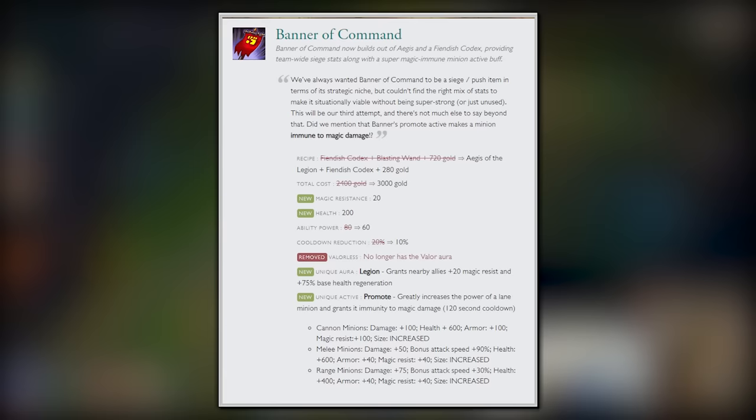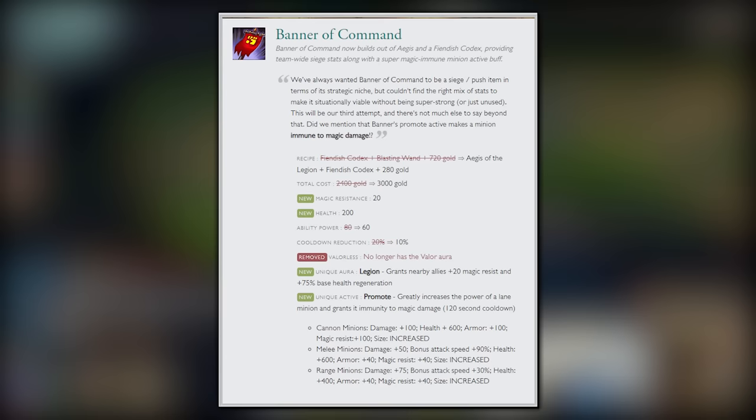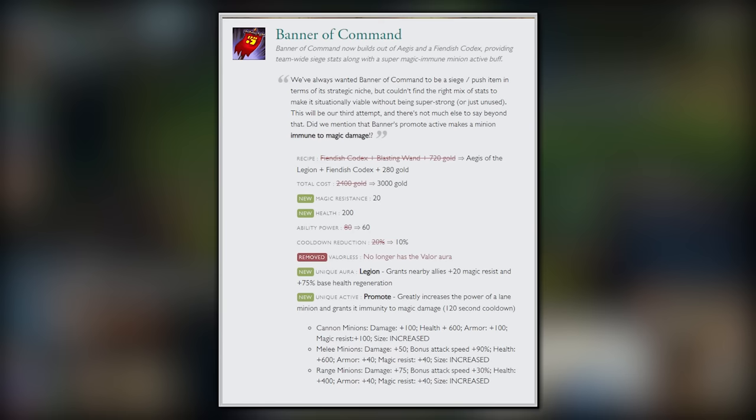Firstly, the item lost some AP. Its new stats were 60 ability power, 10% cooldown reduction, 200 health, and 200 magic resist. It was also given a new build path, this time building out of Aegis. The gold was shot way up from 2400 to 3000 gold. The Legion Aura was pretty good and was one of the shining points for Banner — this alone was definitely valuable and was one of the reasons people even built Locket of the Iron Solari to begin with.